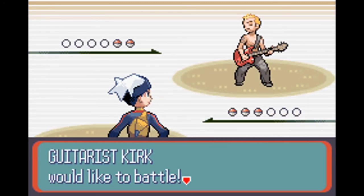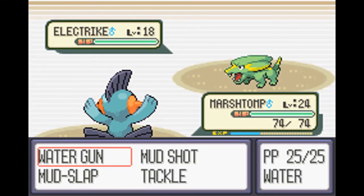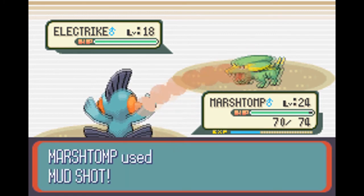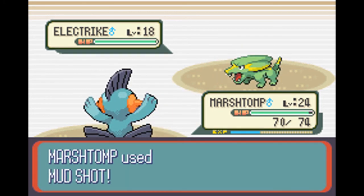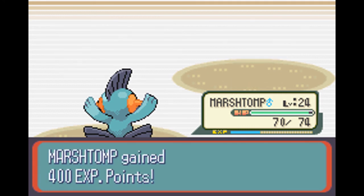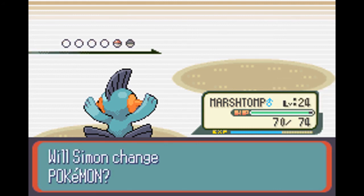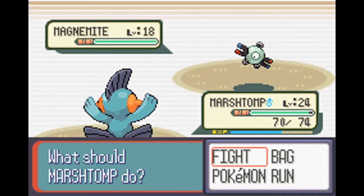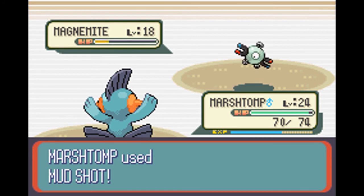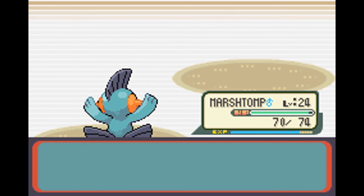We have Guitarist Kirk. He has an electric type, so we can just throw Marshtomp out there and use Mud Shot. He also has a Magnemite, and it is part Steel type so it's gonna be quite effective.